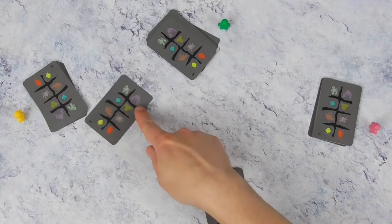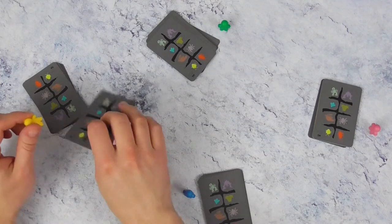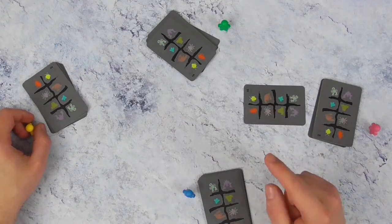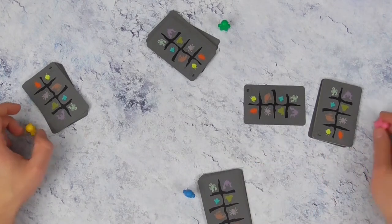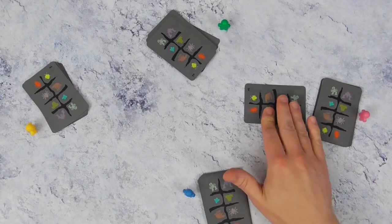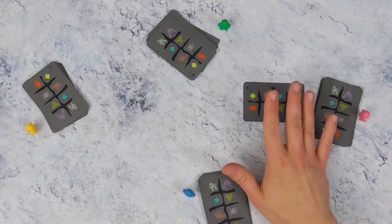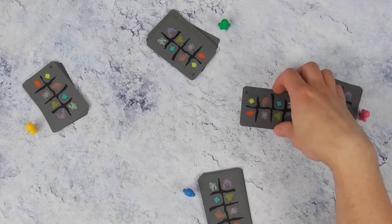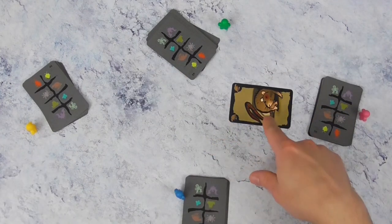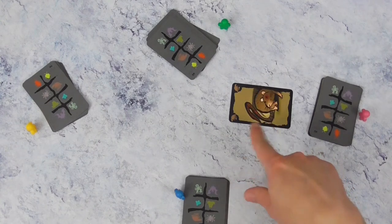Die kan opnieuw zeggen het is een kakkerlak zoals de eerste speler heeft gezegd, maar die kan ook iets anders zeggen - het is een rat of het is een schorpioen. Stel dat hij nu zegt het is een kakkerlak en de volgende speler zegt ik ga hem ook niet aannemen, dan mag hij ook kijken en schuift hij hem nog eens door. De roze speler, aangezien hij de laatste is, heeft nu geen keuze - die moet de kaart aannemen en op voorhand zeggen of hij de laatste speler gelooft of niet.